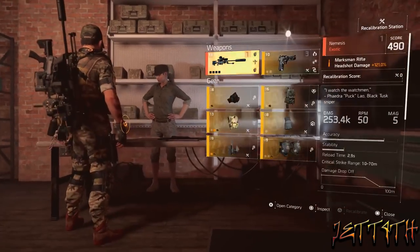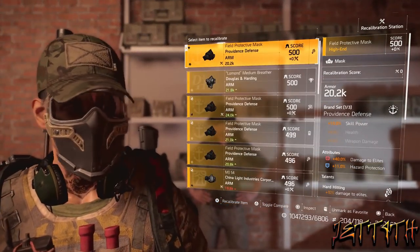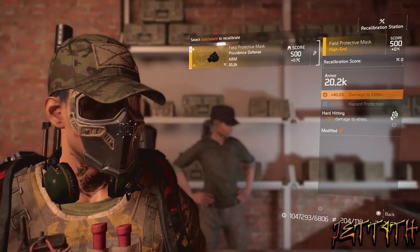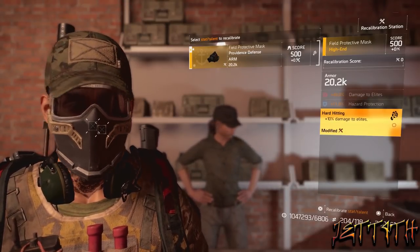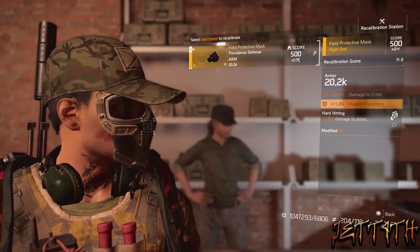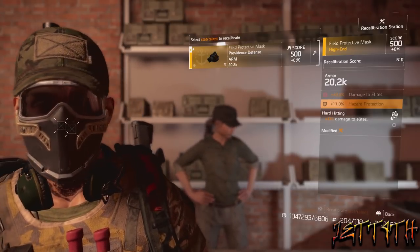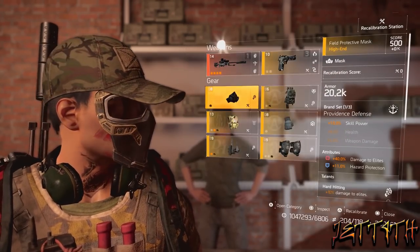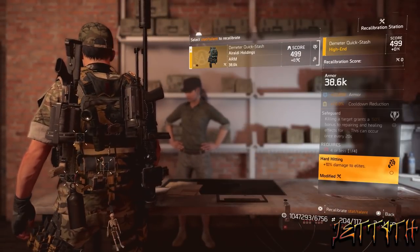And finally, the recalibration station. What they should do is leave the recalibration score in there, but let us roll attributes and talents — one attribute as per usual, and one talent. Maybe make the talents cost 50 recalibration score points, and whatever's left over we can use into the attributes, which would actually cap us in some situations. It would still make the game a little bit grindy, and you would still be looking for that perfectly rolled piece to roll onto.